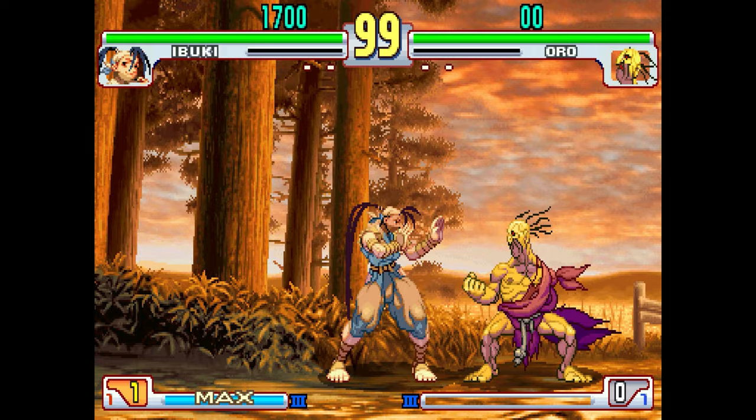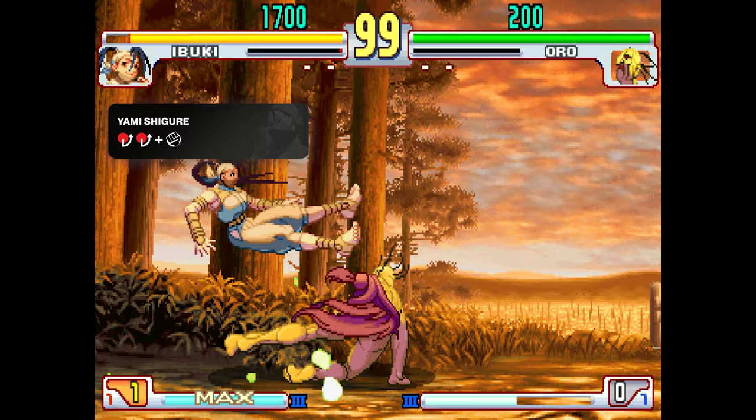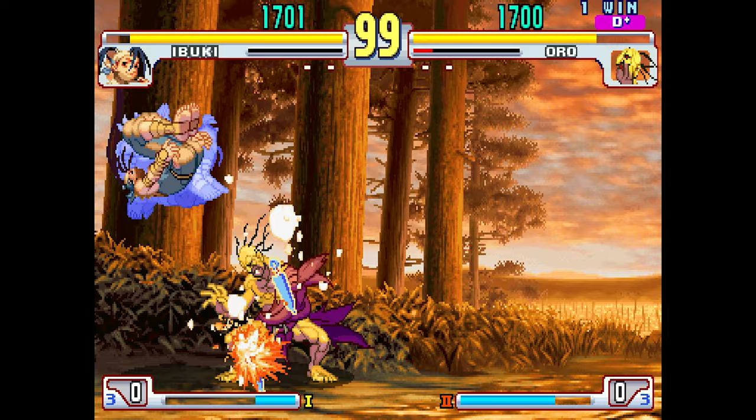What keeps Ibuki from having total control of the match is her super game, which is honestly pretty weak. Ibuki is very meter hungry, and while Super Art 3, the Yamishigure, is extremely good, it only has one stock, making Super Art 1, the Kasumi Suzaku, the more viable option, since it gives her much more flexibility to use her powerful EX moves.